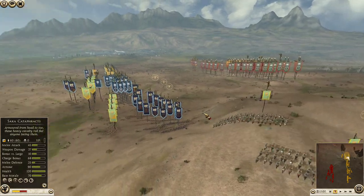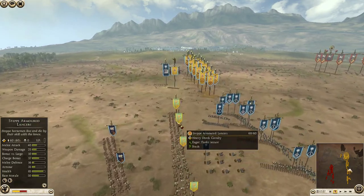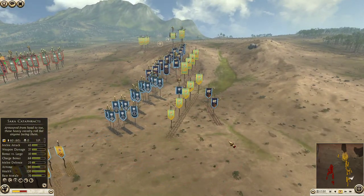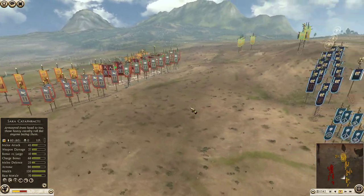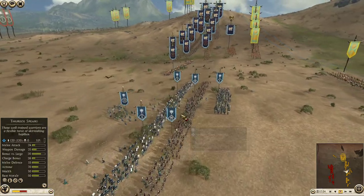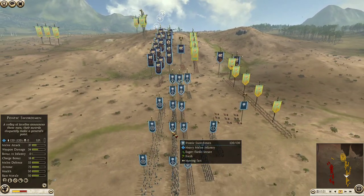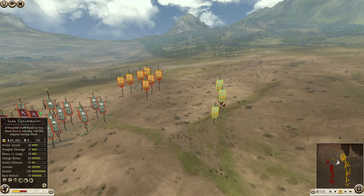Actually I have four Saka Cataphracts - that's quite a bit. I have four Steppe Noble Lancers, two Steppe Lancers, and two Steppe Armored Lancers. I spread my guys all around the battlefield, because the way you use nomads in team battles is basically you deploy behind your teammates, and when they're about to charge or when the enemy is charging them, you use your cav to interrupt the enemy's charge so your teammate will get a clear charge and will do a lot of damage.